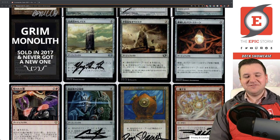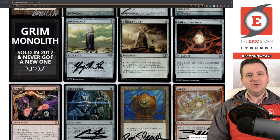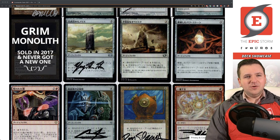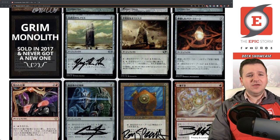Grim Monolith — I sold mine in 2017 and never got another one, partly because I traded my foil copy for my playset of Japanese foil Ponders that I talk about in the Epic Storm deck showcase video. Being reserve list, the price is very high, and since I don't play this deck often, it didn't seem worth repurchasing. Basalt Monolith — signed by Han Han via Facebook, this came out in Double Masters and I was excited because I previously had a German one.